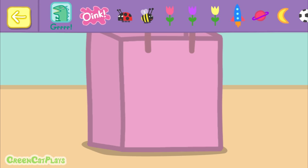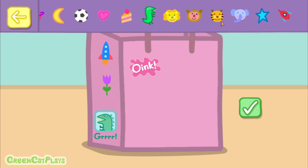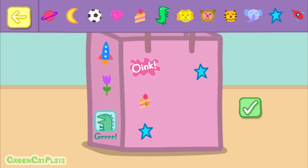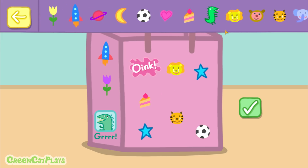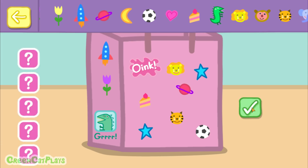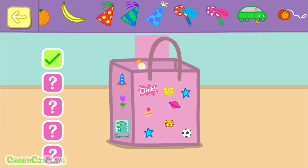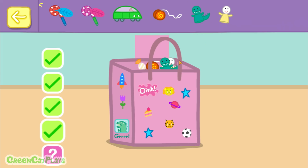Decorate your party bag with some stickers. Touch the tick box when you have finished. Now choose some goodies to put in your party bag. Touch the tick box when you have finished.